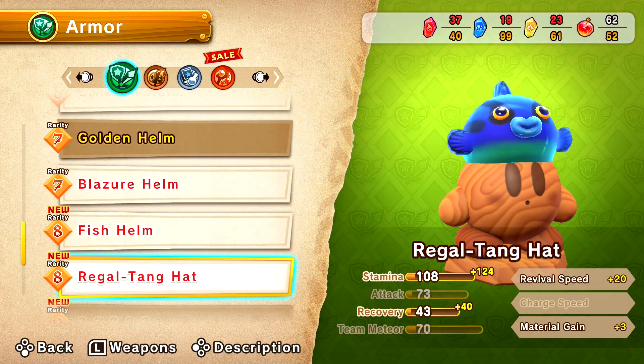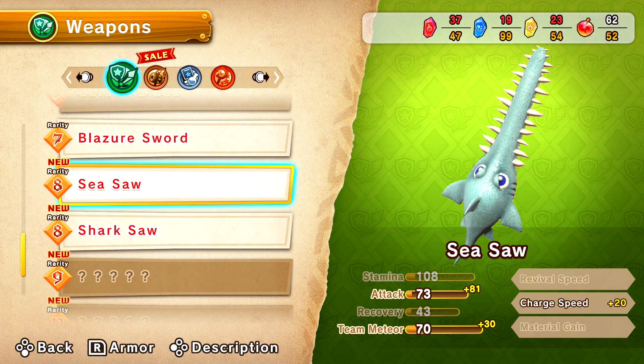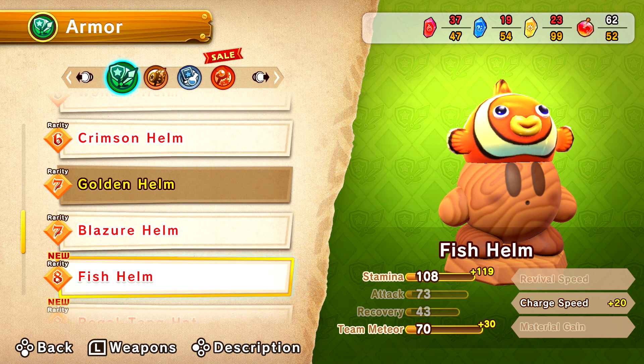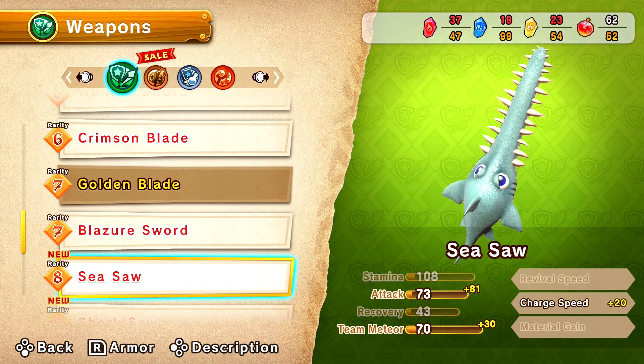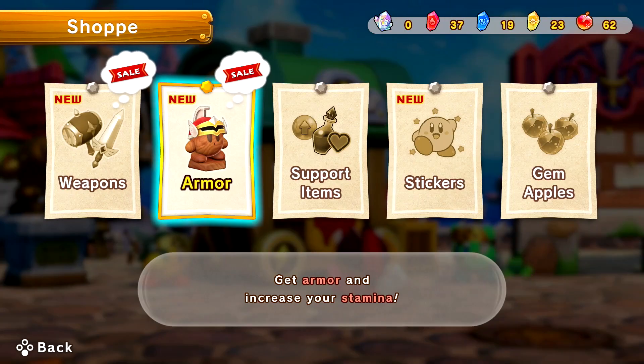Yeah, you're the fish stuff. The shark saw and the sea saw. We can't afford the shark stuff. We probably can't afford much of anything, actually. We're maxed out. Well, maybe next time. At some point we gotta get the mage, the chrono stuff — I feel like, too.